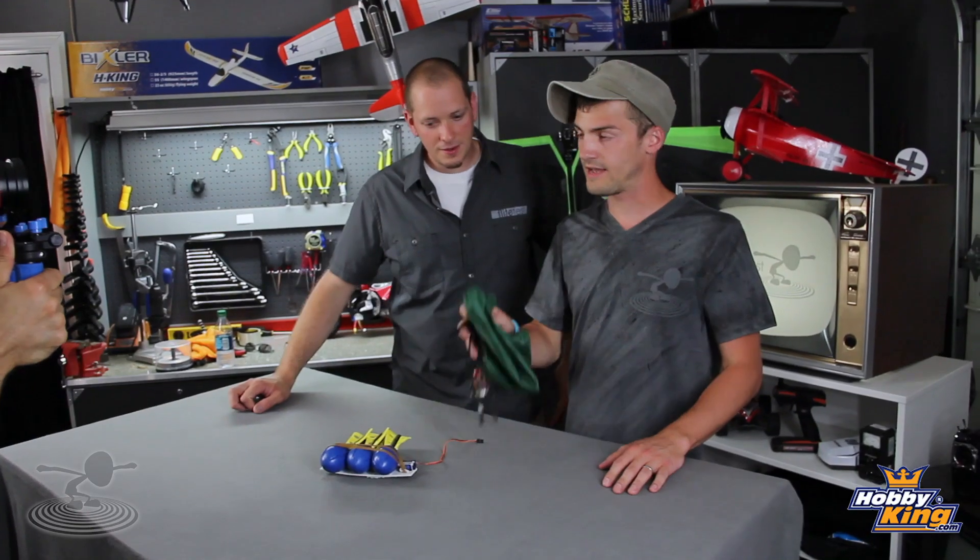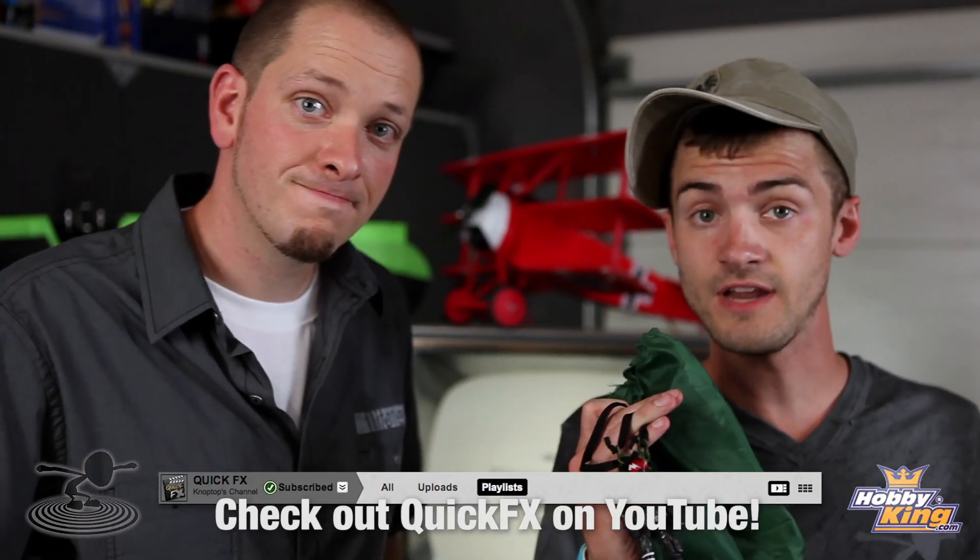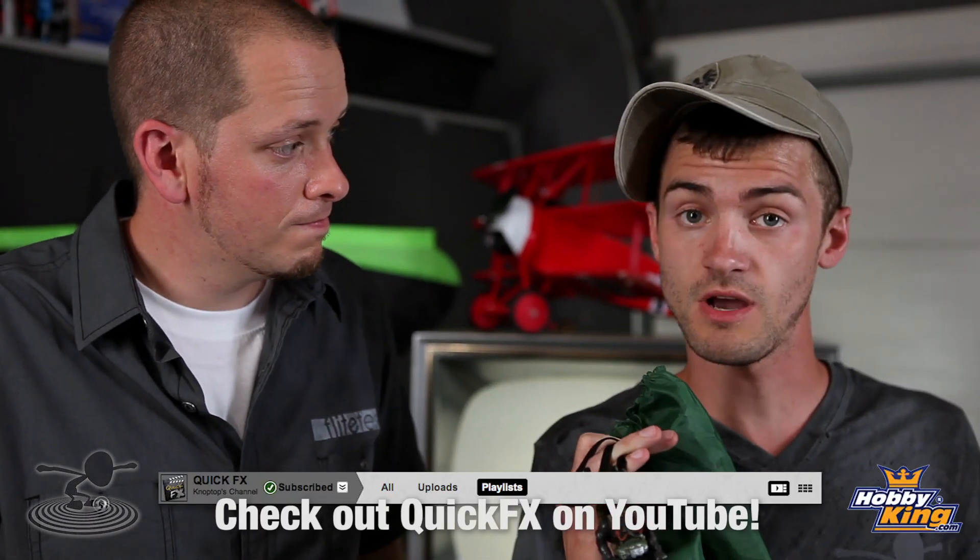This little guy was an idea given to us by Dave Knopp — thank you, Dave Knopp — from Quick FX. You can check him out on YouTube. The neat thing about those little parachutes is you can pick them up at party stores, little party favors, toy stores — they're everywhere.